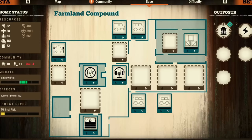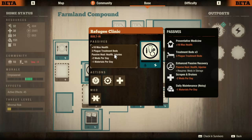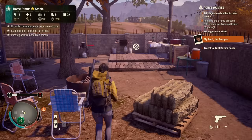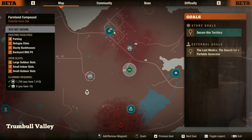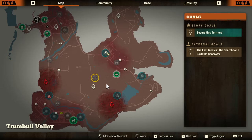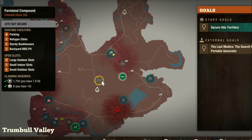It comes in with a built-in infirmary, a kitchen, and beds as well. I feel safe saying this base is one of the most customizable in the game. As for special perks, it really only has the grill stuff in the kitchen, which just recently got buffed, but nothing too crazy and nothing to complain about either. Probably the biggest advantage this base has in Trumbull Valley is that it's in the middle of the map, making it easier to access anything you want to accomplish on the map.